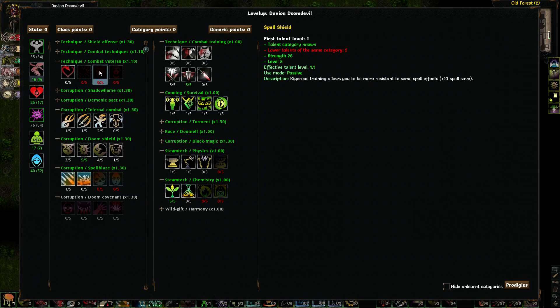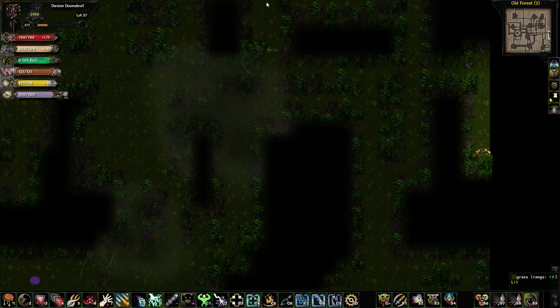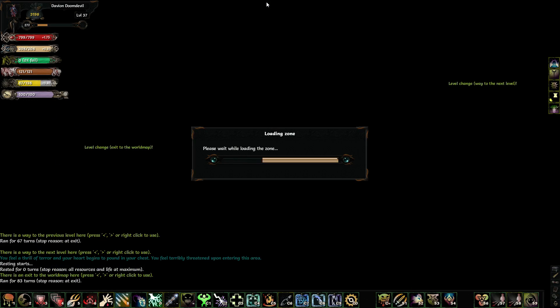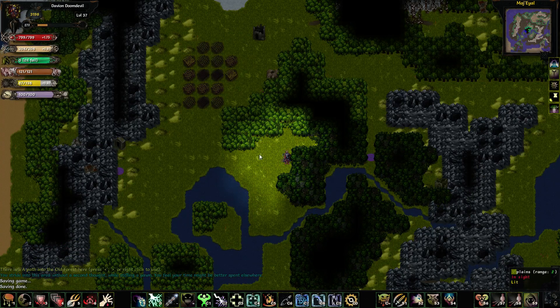Combat Veteran might actually be useful on this character, because Fast Metabolism or Quick Recovery here would let me get more stamina per turn. I don't usually invest in Quick Recovery, but the stamina is a big issue on this character, at least in Nightmare, because I'm not doing enough damage to make up for my lack of attacks.